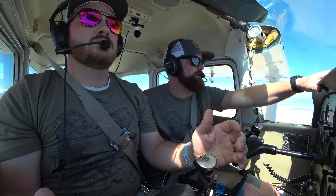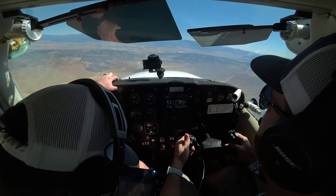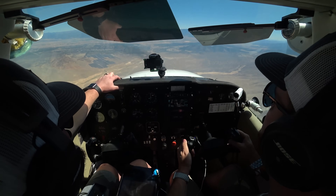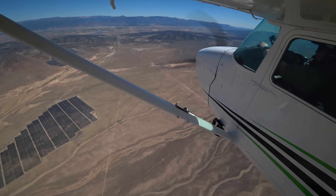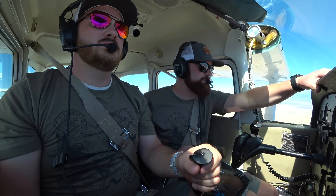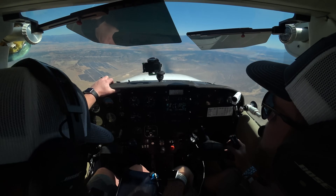Welcome back fellow aviators to another video. This time we're going to be seeing a handful of interesting things play out as my friend Matt and I are approaching Cedar City, Utah. We have a very hard time at first finding the airport, then we have to contend with winds right down the runway but 20 knots gusting to 30 knots, and a high density altitude of 8,200 feet. I'll be interjecting throughout this video to add a little bit of context.